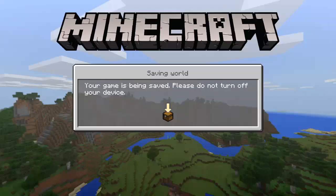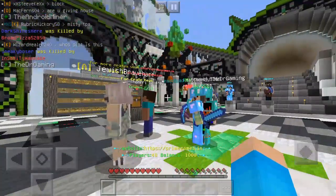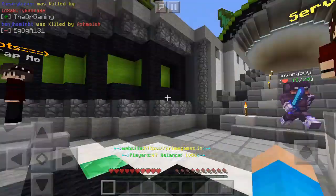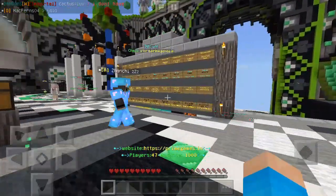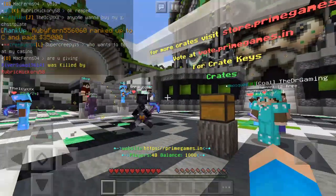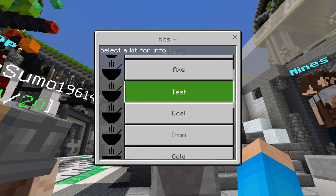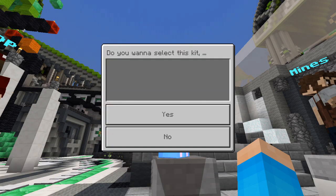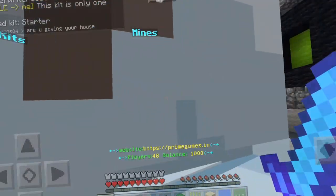Okay, so I spawned over here. I have no idea what I'm doing - everybody on this server is probably a lot better than me. I've never played Prisons on any server. We have server list, plots, tap me, shop, kits, and mines. I'm going to check out the kits first. We have Starter, Pickaxe, Axe, Test, Coal, Iron, Gold, Lapis, Emerald, Diamond, Bedrock, Legend, and Immortal. I'll select the Starter kit - and it gave me an actual starter kit!